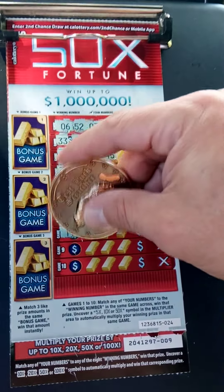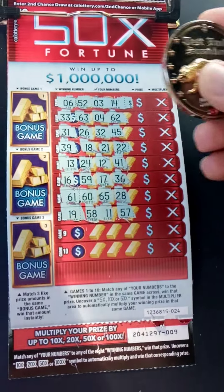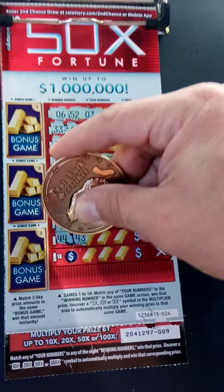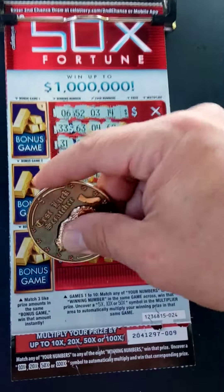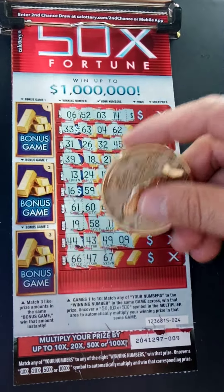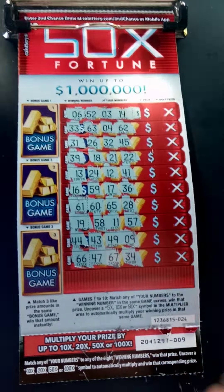Game 9: 44, 43 — one off — 49, and 9. Last one, Game 10, winning number 66. 67, 47, 67 — one off — and 34. No dice there.